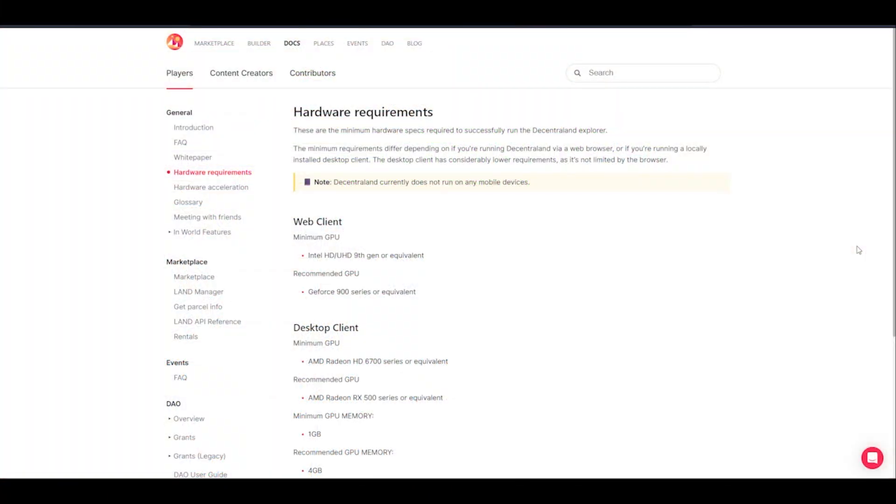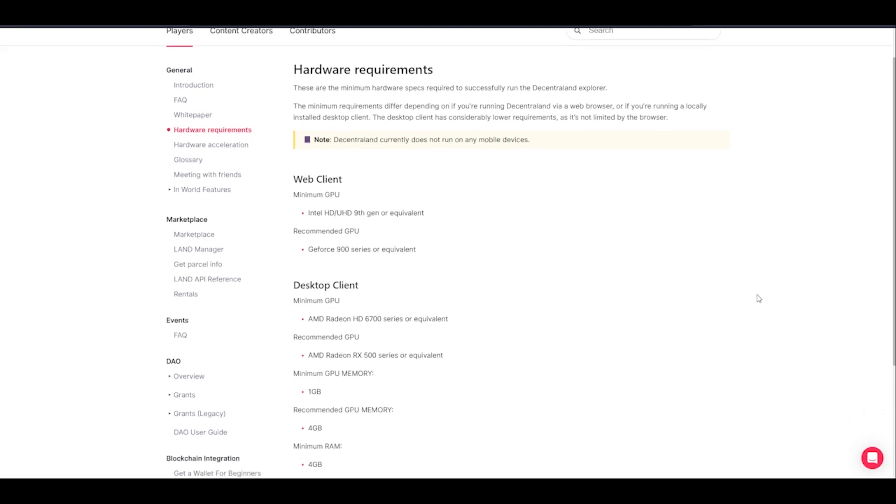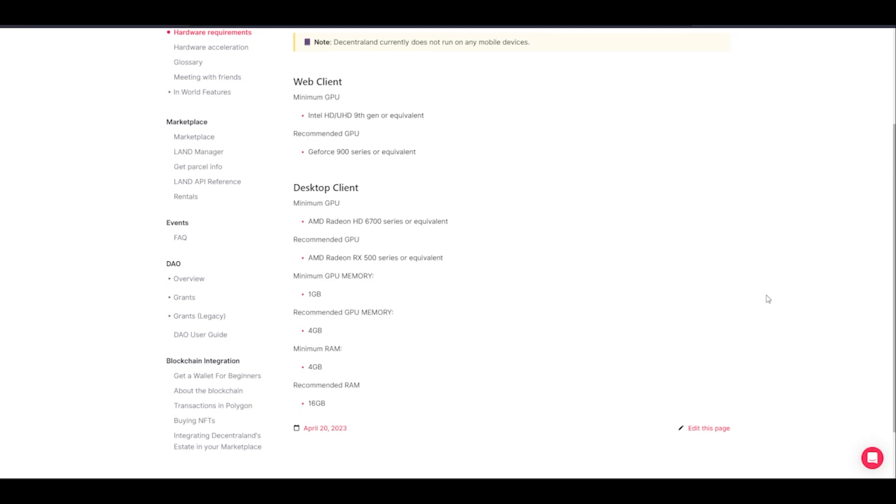First, it is important to look in the Decentraland documentation for hardware requirements. Currently on your screen is the hardware requirements page. Here you will find the minimum requirements that you will need to run Decentraland. I will provide a link in the description.